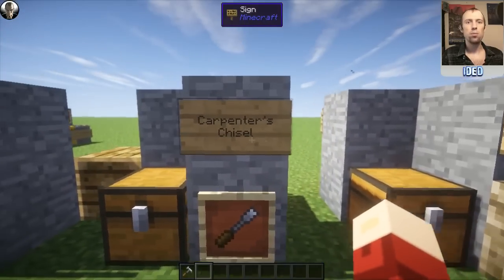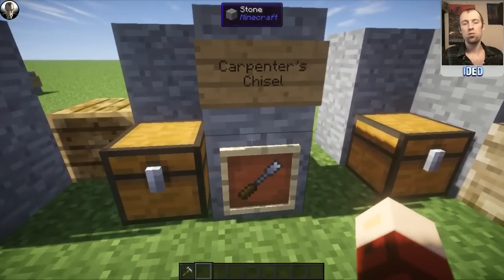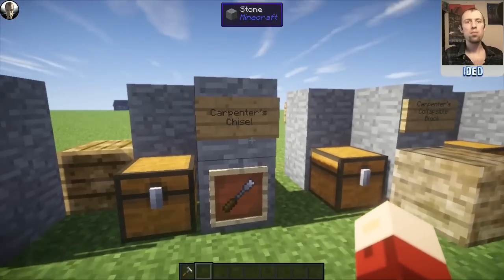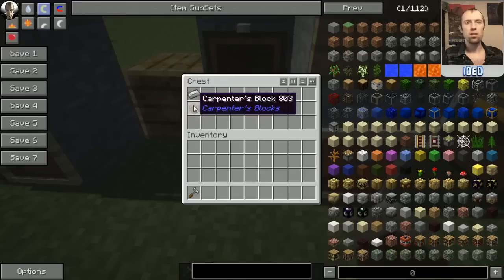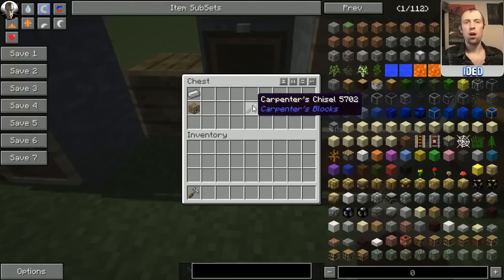Moving on to the next tool is the Carpenter's Chisel. The Carpenter's Chisel is used to basically change the pattern on the blocks, which I'll show you a little bit later on in the tutorial. To make one of these Carpenter's Chisels, you're going to need to put a Carpenter's Block directly in the center or to the side, and then just put an iron ingot directly above it, and that will make you this Carpenter's Chisel.